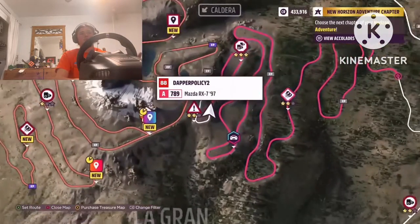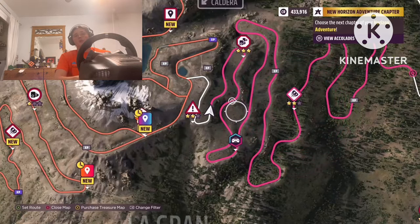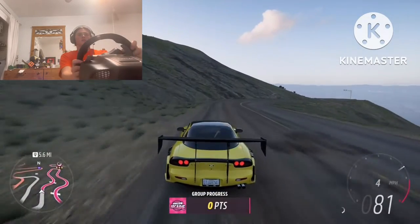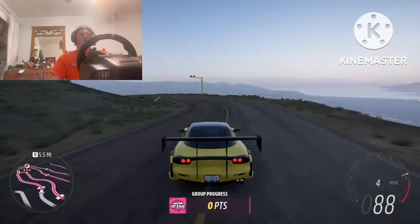Corner two is just a normal little weave corner and the line is pretty simple: start wide, come in at it, make it as straight as possible, hit the apex, and then link that next apex. That wasn't the best line right there, but you get the idea.